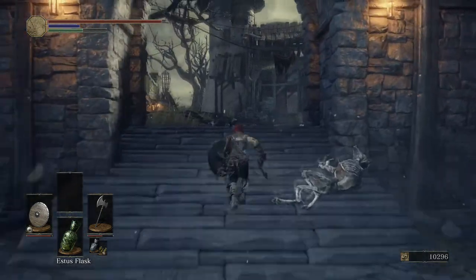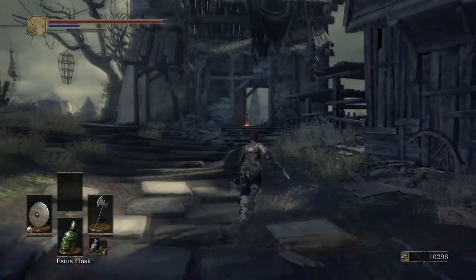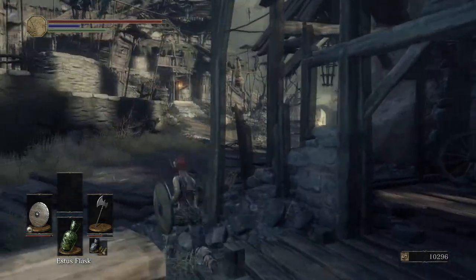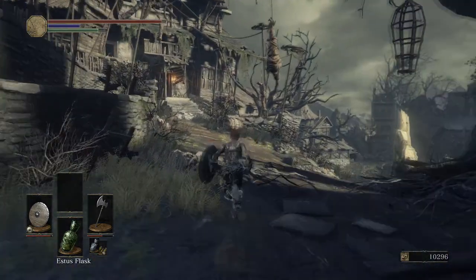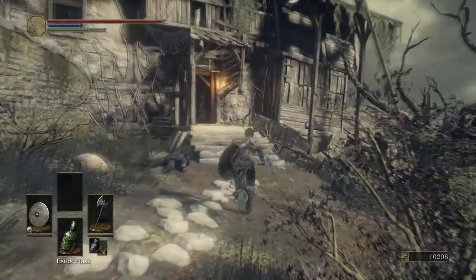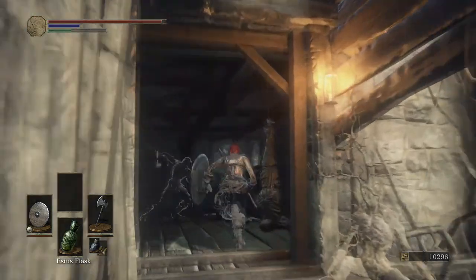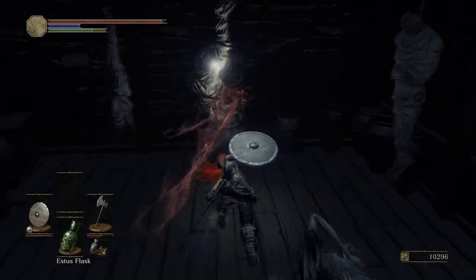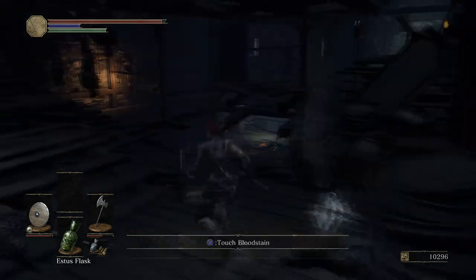Then we're going to quickly run through here until the first bonfire of this area. It seems a bit pointless having two bonfires so close together, but I guess the area really does start just here. So now over at the bonfire, we want to go here to our left and enter this building. There will be two enemies waiting for us at the entrance. After we've gone in, the first thing you'll notice over here to the right is that there is a corpse hanging from the ceiling with an item in it. So what we want to do is cut that down, and it's a small leather shield. Then go down the set of stairs.